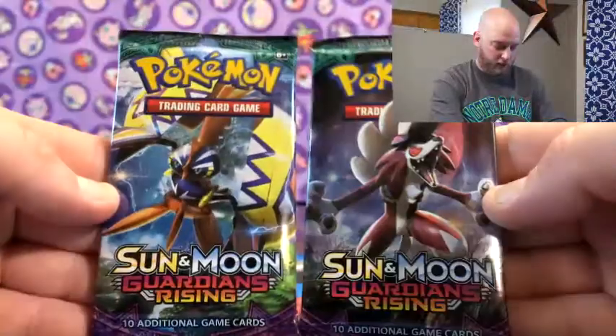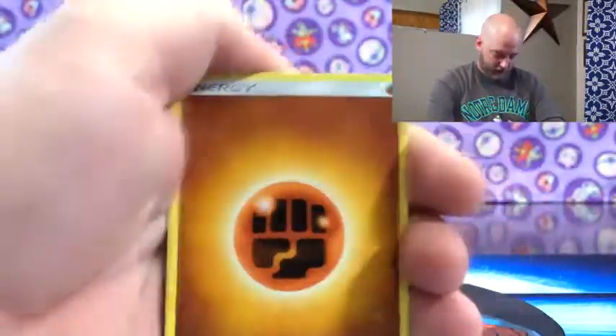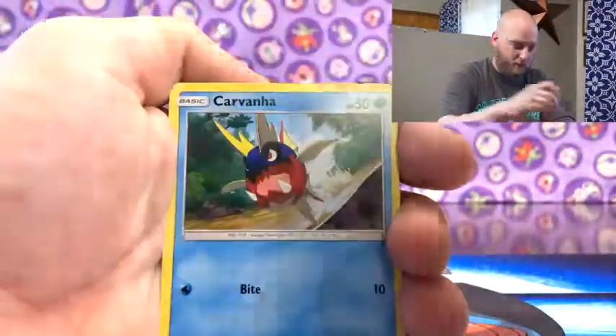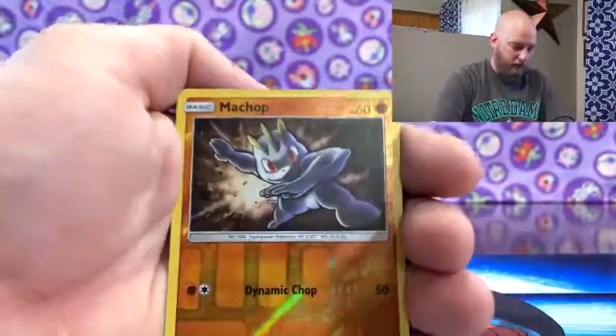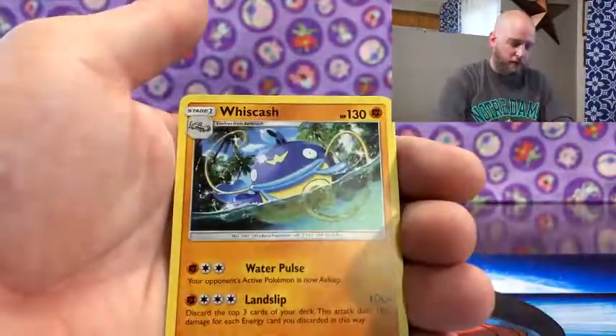Guardians Rising - same two in this one, Tapu Koko and then a Lurantis. Toads are always facing different ways. Mareanie holo. This seems to be the same start as the last pack in the last box - Barboach, Phantump, Machop, reverse Machop, and then a Whiscash.